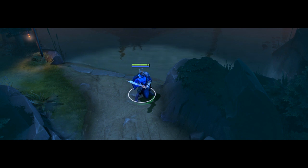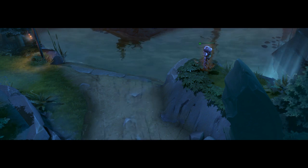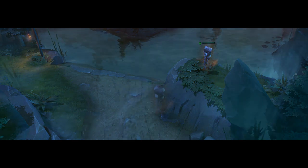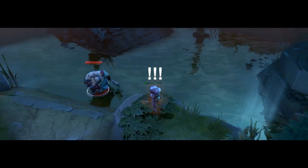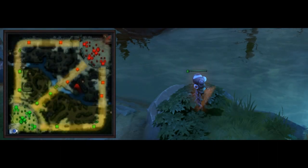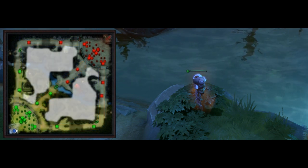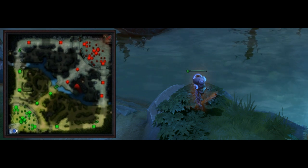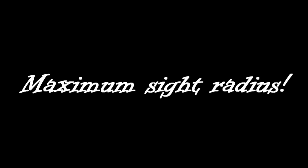Few things are more important in Dota than having vision of your opponents. At its core, Dota is a strategy game, and in order to make the best strategic decisions, it is key to have as much information as possible. While your team often has vision of the lanes due to the presence of creeps and towers, the lanes make up a relatively small portion of the map. Warding the other areas of the map gives your team a huge tactical advantage, but your stock of wards is quite limited and refills very slowly. Therefore, it is more important to place each ward in a place that gives you the maximum sight radius.